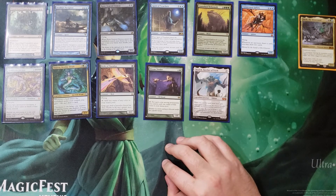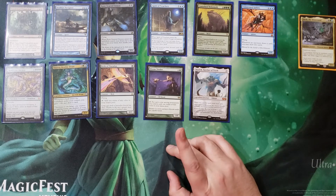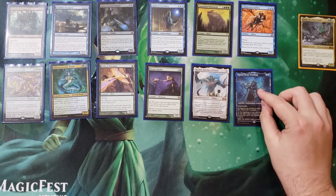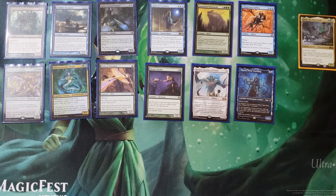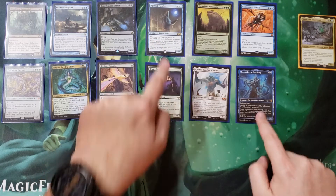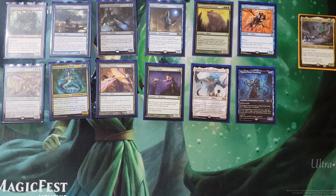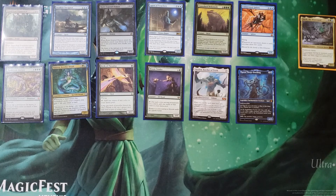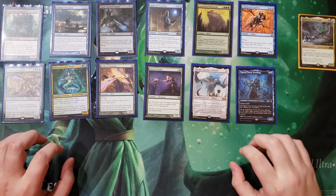Our last one, because we do like blinking and getting multiple ETB value, is Thassa, Deep-Dwelling. If you're not seeing her in Standard right now, you're the luckiest person ever because you're not playing the most broken decks. Being able to blink so many good things is just so good, so juicy. With creatures out of the way, let's shift into enchantments.